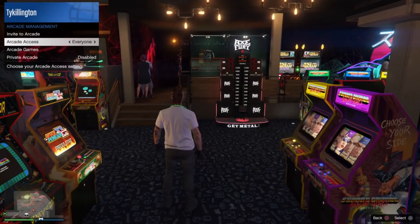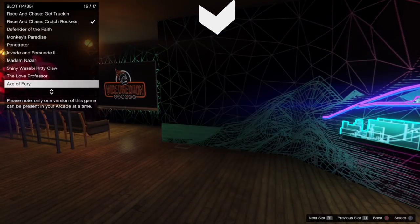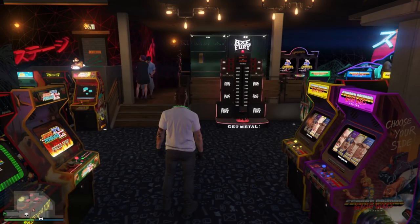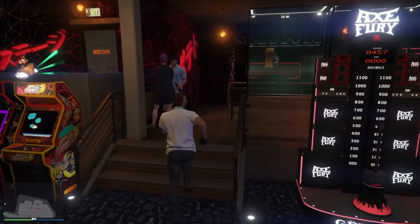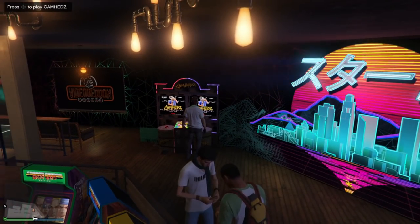And if you don't, I'd absolutely recommend getting an arcade — it's sick. Then you have to put the cabinet in your actual arcade. You do that through your interaction menu, and you just put it into a double slot location, just like I did right here. And there you go, now you're ready to play the actual game itself.